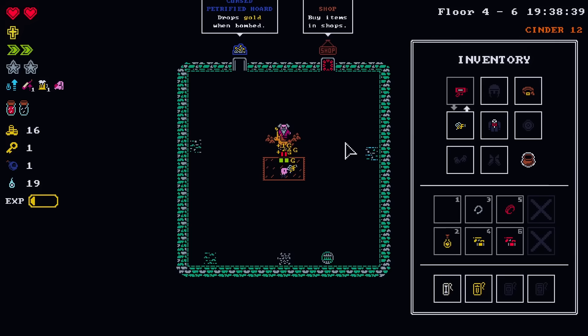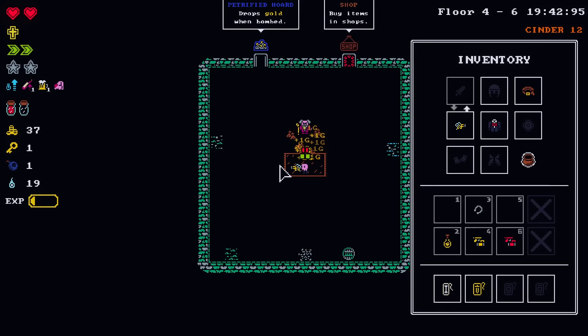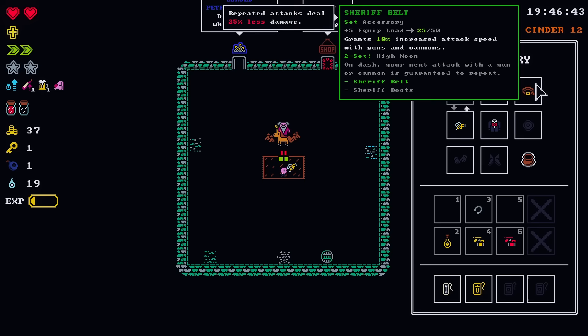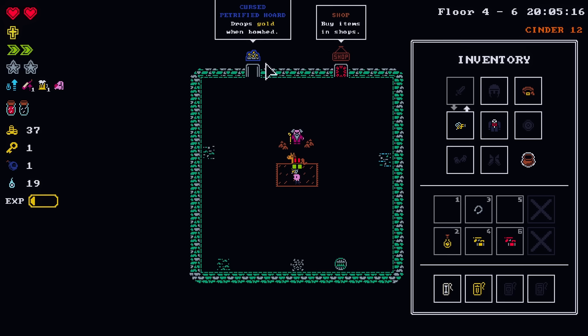They keep trying to give you cursed money, and I'm probably going to take it this time around. There's a part of me that's like, I could just sell the sheriff's belt because I'm going to try to go for the wedding ring — just like, heck with it. That way I know I'll definitely have enough for the blacksmith. But with the cursed petrified horde, I'll definitely have enough at this point anyway.